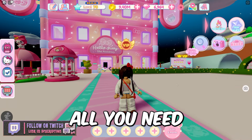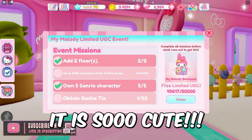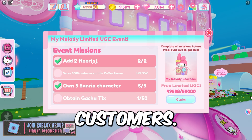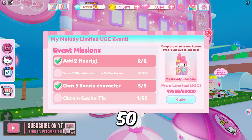Once you jump into the game, all you need to do is click right here where it says Limited UGC and you see the backpack. It is so cute. You need two floors to your cafe, serve 5,000 customers, own five Sanrio characters, and obtain 50 gacha tickets.